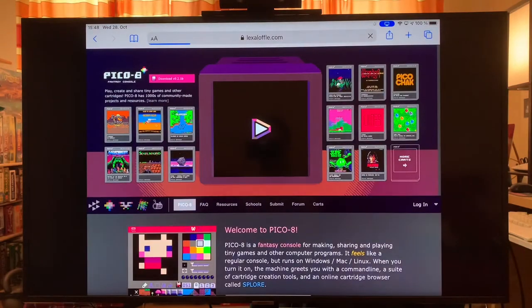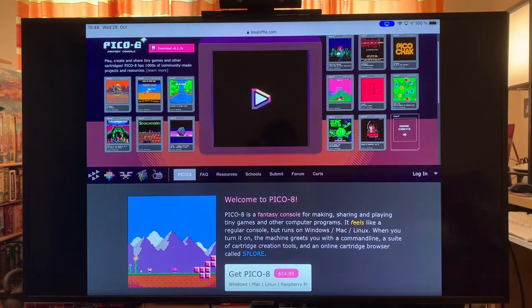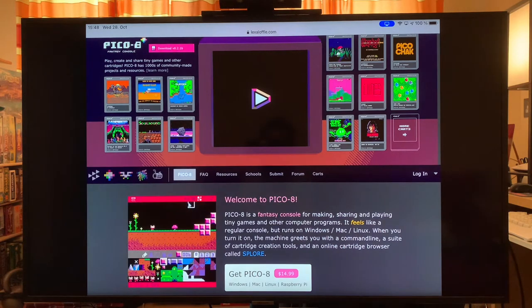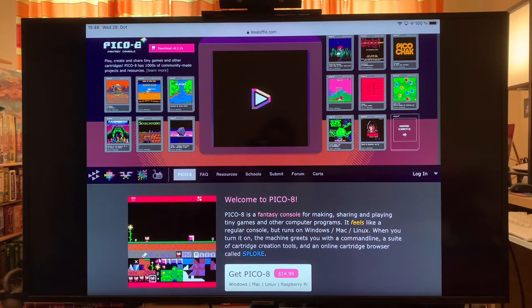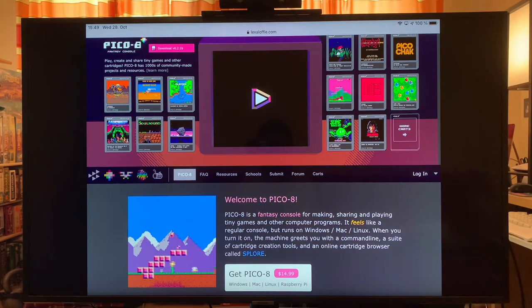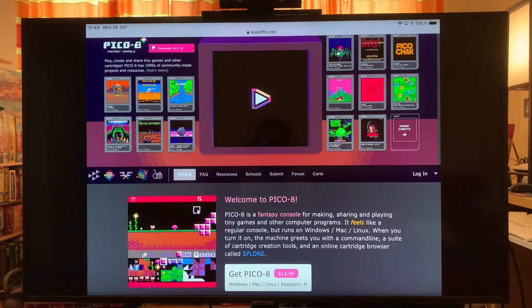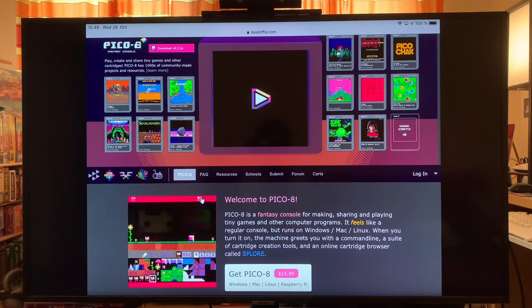You might be wondering what is Pico 8. Not everyone knows about this — it's a fantasy console, basically a fake console. It's 128 by 128 because Joseph White, who had this idea, wanted to bring back the days of old when you had big restrictions on memory, resolution, and things like that. Having restrictions actually makes it easier to be creative and have cool ideas. I'd say it's pretty similar in feel to the Game Boy Color, and it's programmed in Lua. Once you buy it, you can also make your own games — that's one of the coolest things about it.